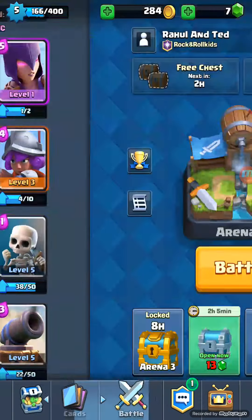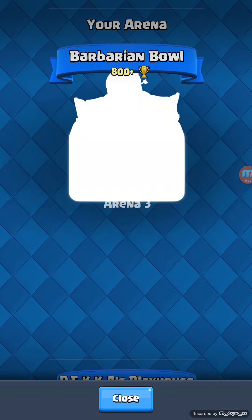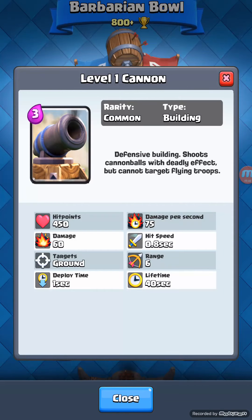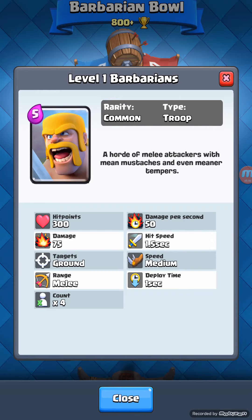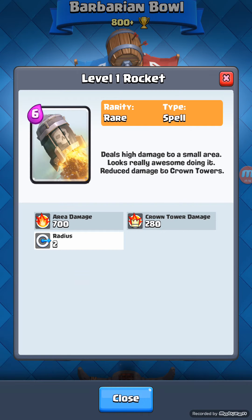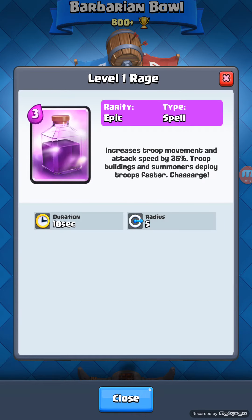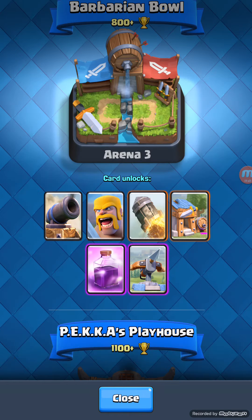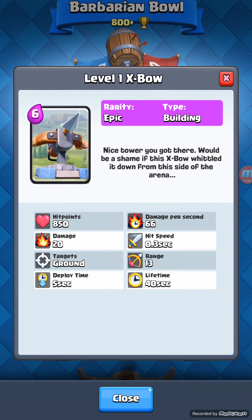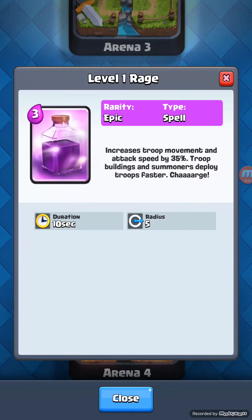I'm on Arena number three and I've got the Cannon, the Barbarian Hut, the Rocket, and the Barbarian. I still need the Rage Spell, but I do have the Exe, so I've almost got everything except the Rage.